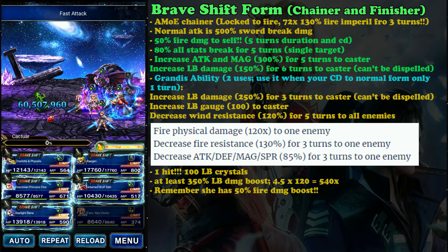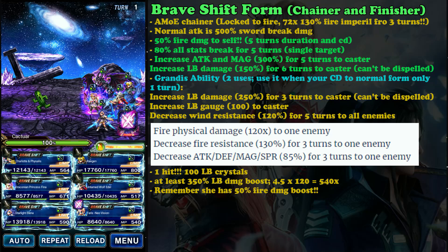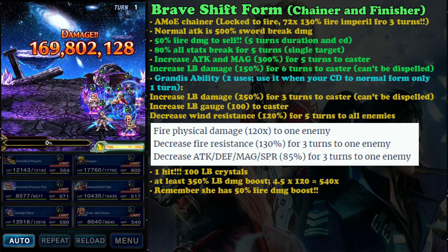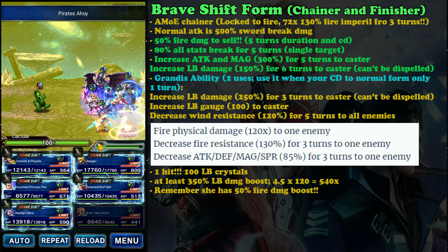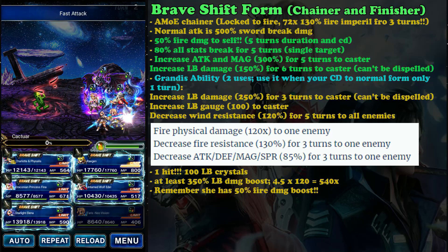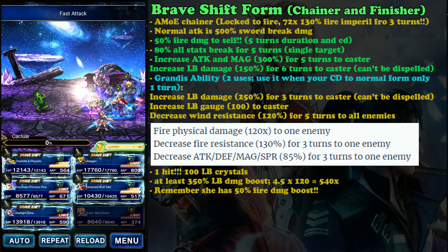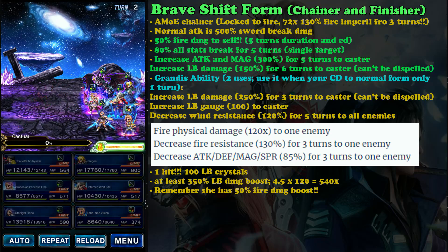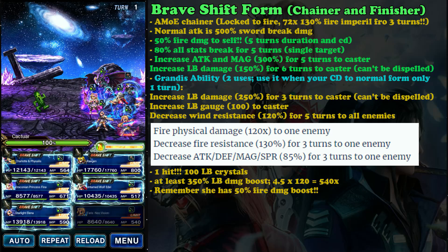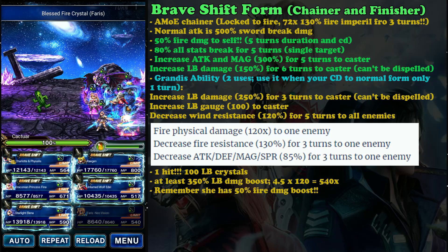That 50% fire damage boost is special — most characters only get 25–30%. She can also become a breaker, breaking 80% of all stats for one enemy lasting five turns, so you get a chainer and breaker in the same character. She has above 300% attack and magic, which is very nice. Limit burst damage is also 150% for six turns, useful if you need that buff on normal form — but you need to switch to Bravery form, wait three turns, then return to normal form.